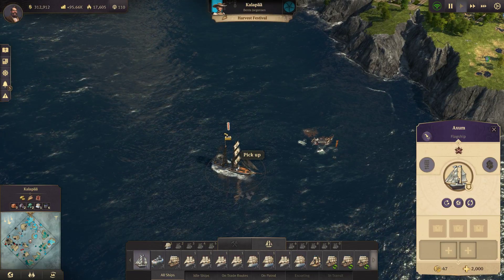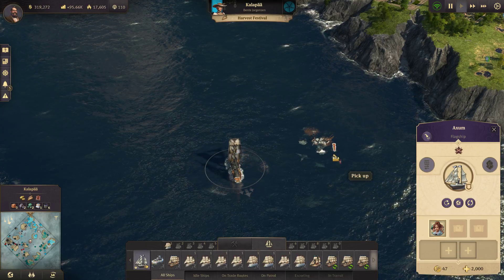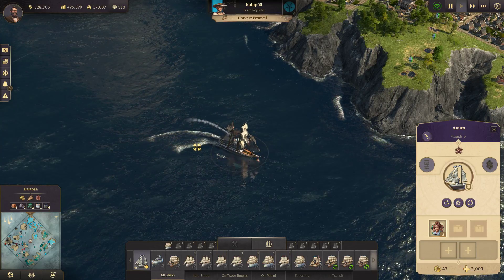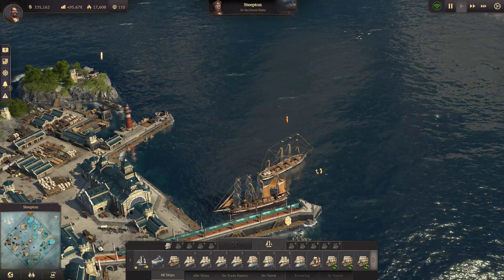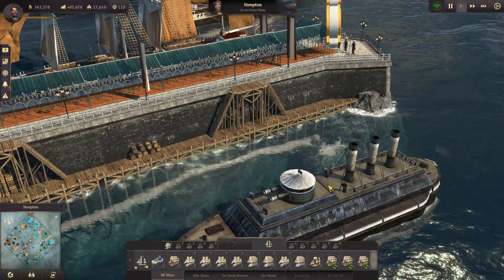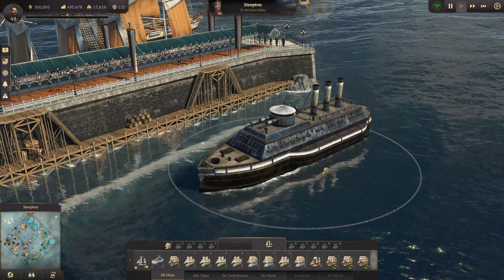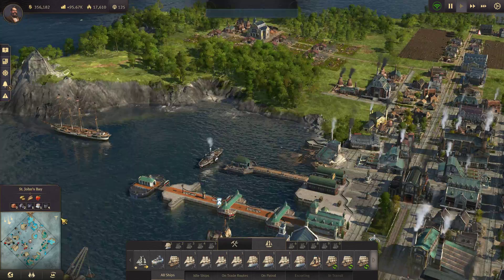I believe our flagship is over here — let's pick up some stuff. Frazzled delegates. Let's take those on up to Archibald here. What are you selling? That's a monitor, isn't it — a very interesting looking little ship, kind of a cross between a wooden ship with a metal plating on it.